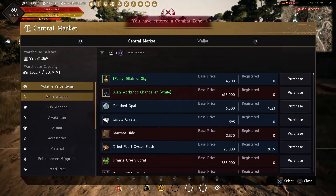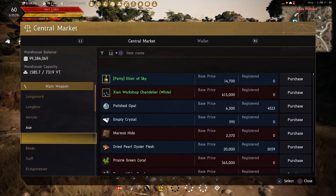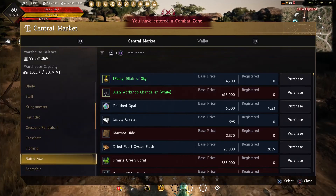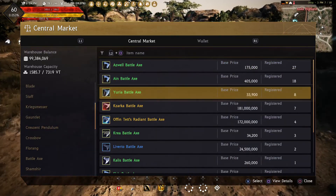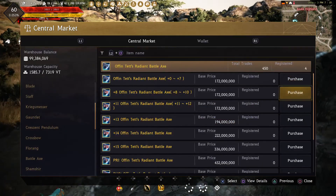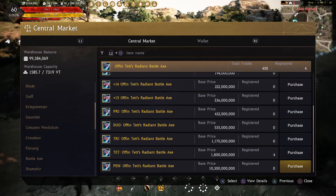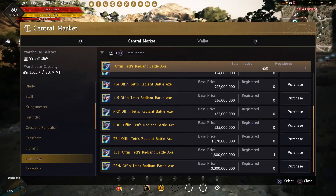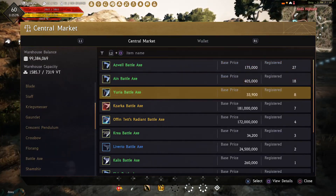The best way to get upgrades is buying them off the Central Market. A lot of people enhance, and enhancing for profit does take a lot of skill, a lot of patience, and a lot of money. But as you see, the rewards are astounding - 1.8 billion for that TET right there.